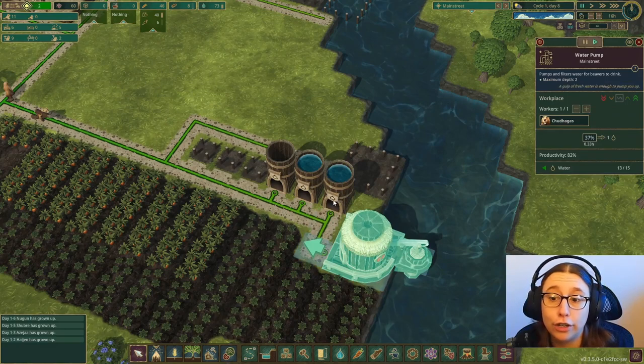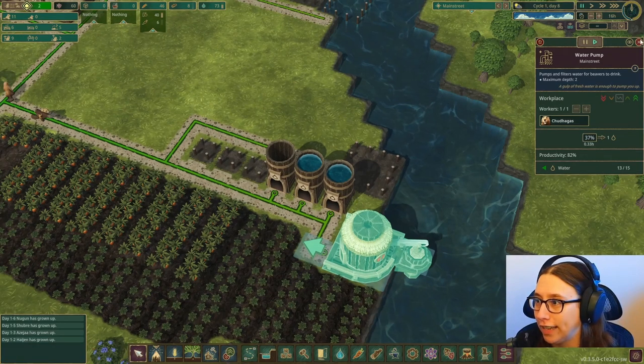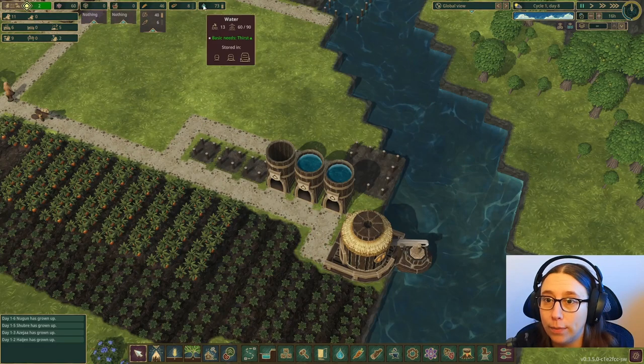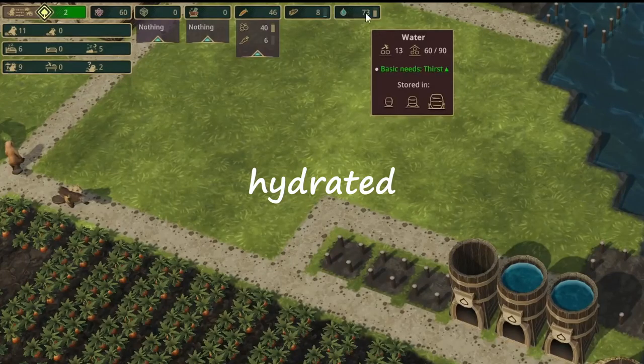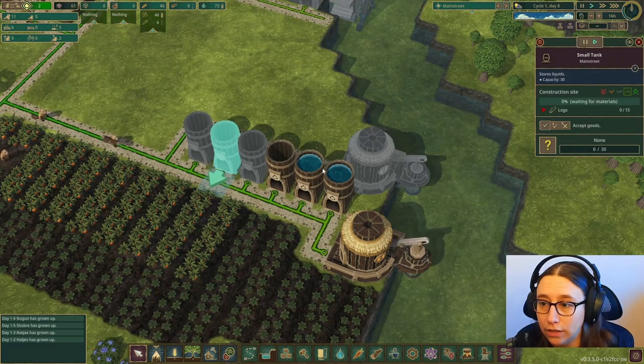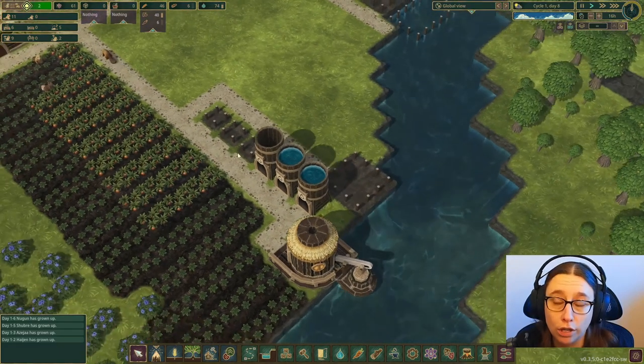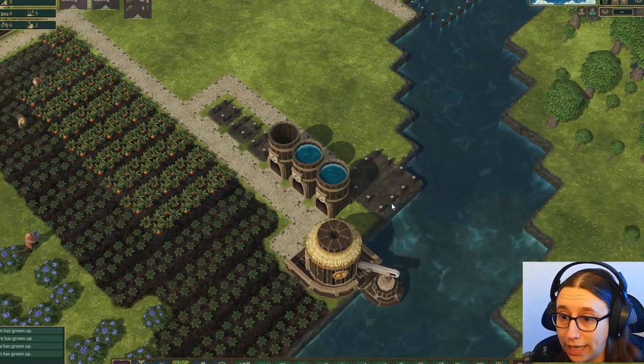That's how the beavers get to drink water. They don't go to the edge of the water and drink it out of the river — they pump it out, and that's how they get water. That helps their basic thirst need. We are working on getting three more of these built and we're building another water pump, so eventually we'll have more water storage and more water coming in at a time.